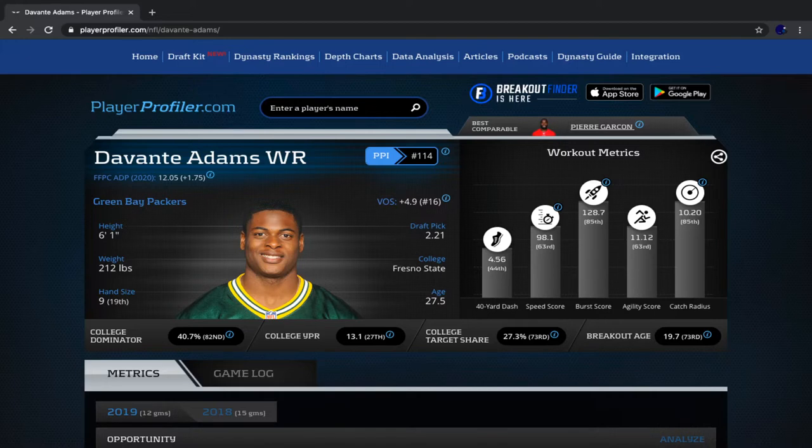For regular redraft, per FantasyData.com, Devontae Adams' PPR ADP is the 11.4 spot, so he's going as the 11th and 12th overall pick pretty much the majority of the time. DeAndre Hopkins' PPR ADP for regular redraft is 11.7, so he's very similar to Devontae Adams. It's almost a 50-50 split — Adams goes ahead of Hopkins more often, but there are many times where Hopkins is going above him, so it really is a split.